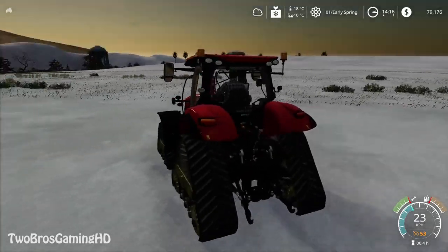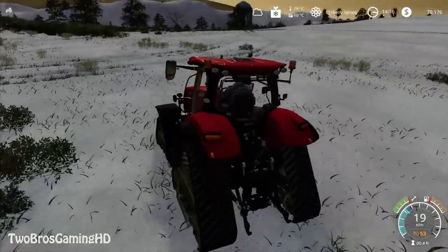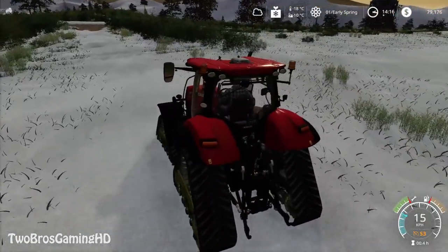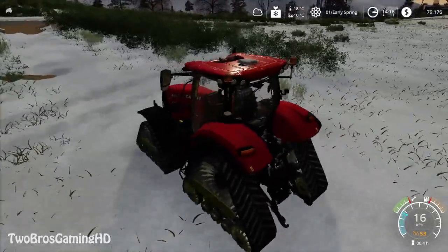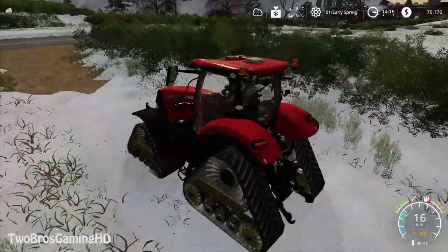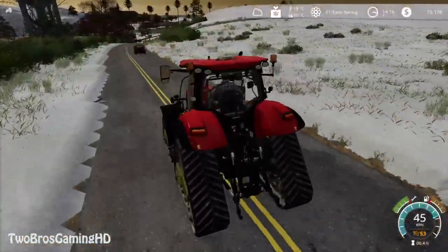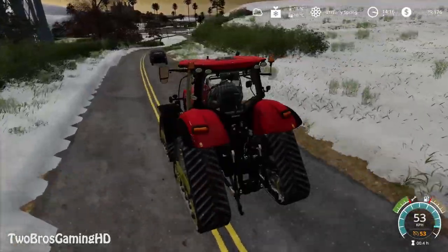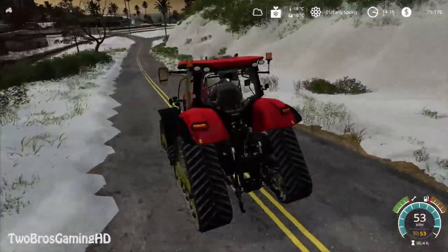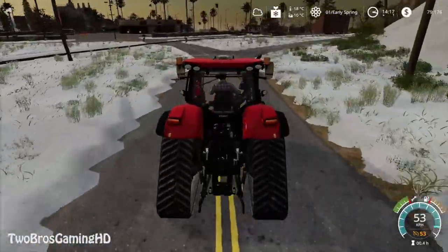We're going to drive down to the shop. The tractor stumbles around in the snow a bit. Basically just cruising around — full throttle, 53 kilometers per hour, pretty fast. We're getting down to that shop now and we have the snow plow ready.